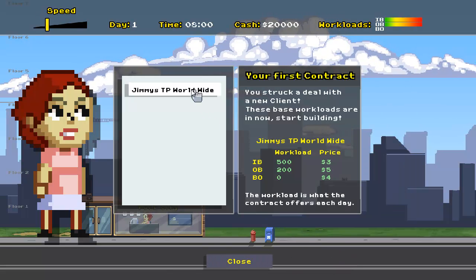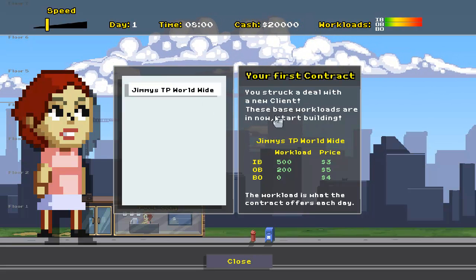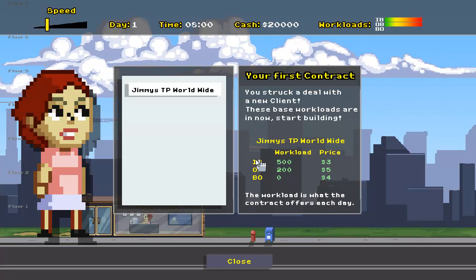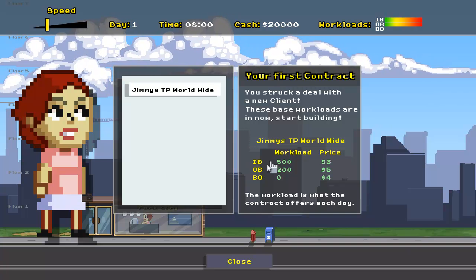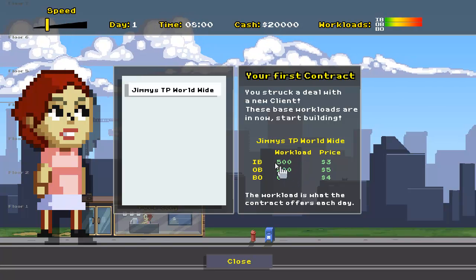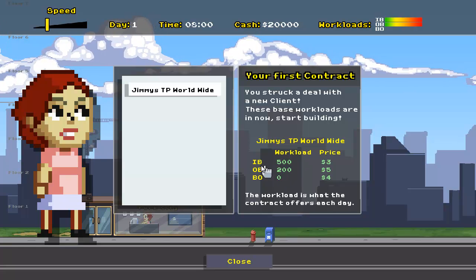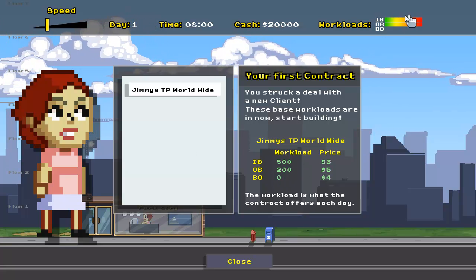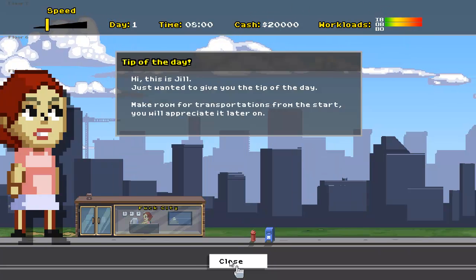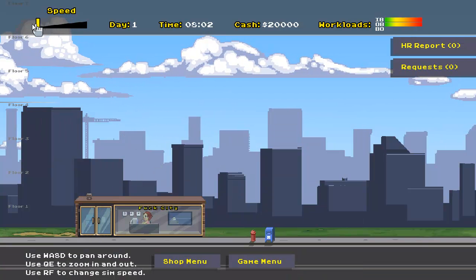So first things first, we have our first contract. You struck a deal with a new client, these base workloads are in now, start building. IB stands for inbound, OB stands for outbound. So this is the workload that we're going to have every day. We want to have about five-sevenths of our employees be inbound and two-sevenths be outbound to handle this workload ratio accordingly. We can also see that represented visually up in the top right. We're going to start with $20,000.